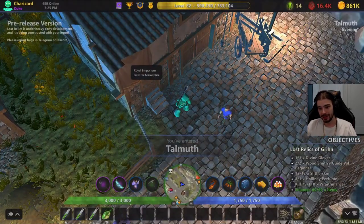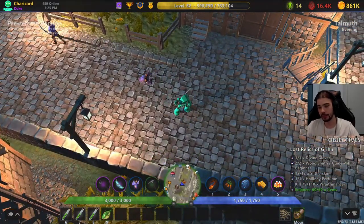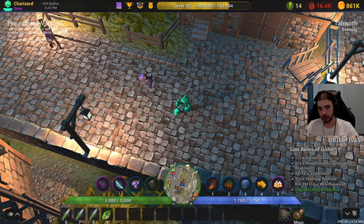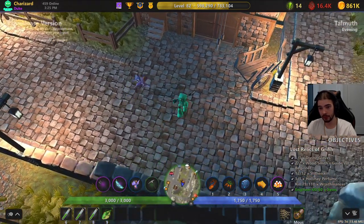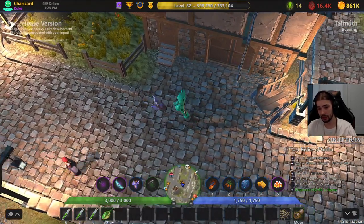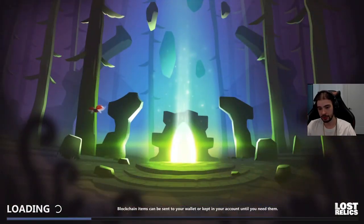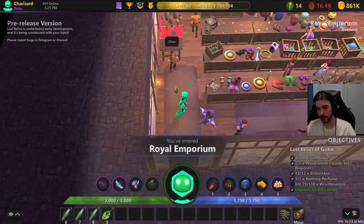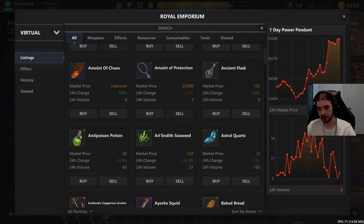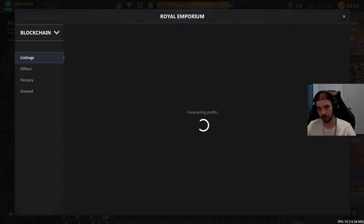What is going on guys, it's Charizard also known as Triple H Drifting, and today we're making a video on the blockchain Emporium. There are a lot of new players excited to get into the game, and in case some of you are confused on how to buy or sell items, we're going to go over that today. This building here is called the Royal Emporium, where you can buy and sell your virtual items as well as your blockchain items. There's a tab on the top left to interchange between virtual and blockchain, and for this video we're switching over to blockchain.